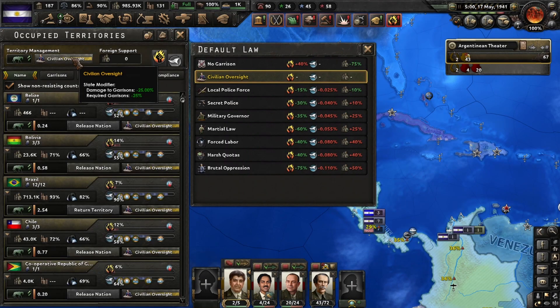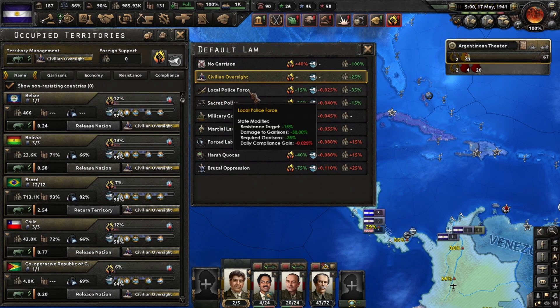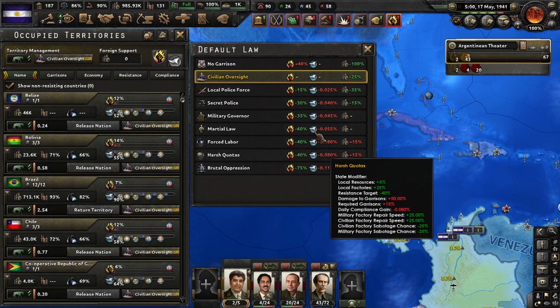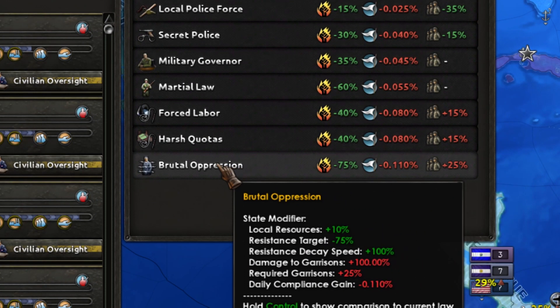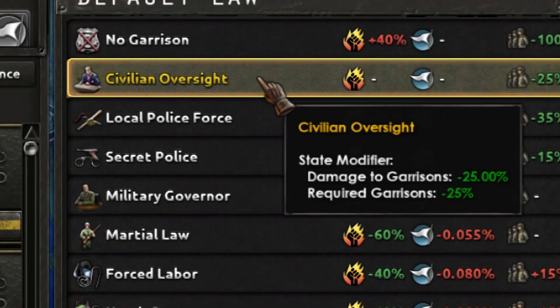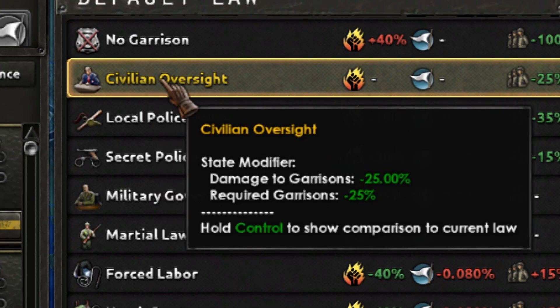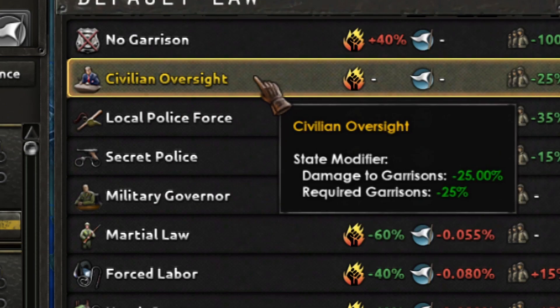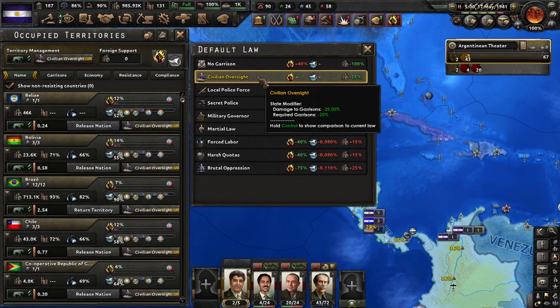Also, if you go back again to the screen, you click here and you can pick a policy. The lower you go, the more resources you are going to get, but the compliance is going to increase very, very slowly. So to increase it faster, you should go with the civilian option, which is the softer kind of occupation, but you will get very little resources from them early on. This is option one — the traditional way.